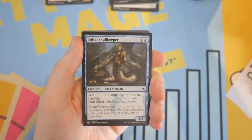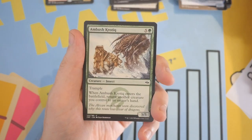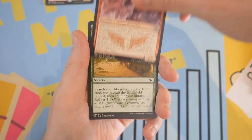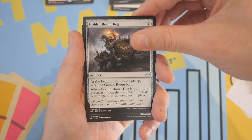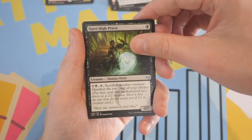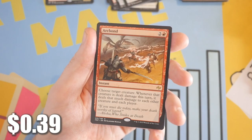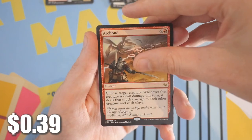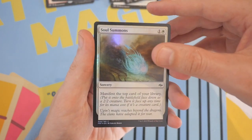Next card is a common — Blossoming Sands — and then we got a spirit token. Looking pretty rough, Fate Reforged. We haven't gotten any of the expensive uncommons, no fetch lands, no good rares — and there aren't really any good rares in this set — and no mythics either. We got Goblin Boom Keg, Qarsi High Priest, Battlefront Crow, Shock, and we have an Arc Bound. I do have a foil though — it is a foil Soul Summons.